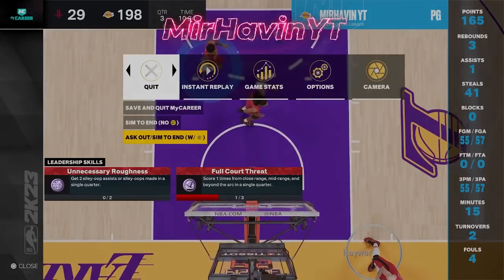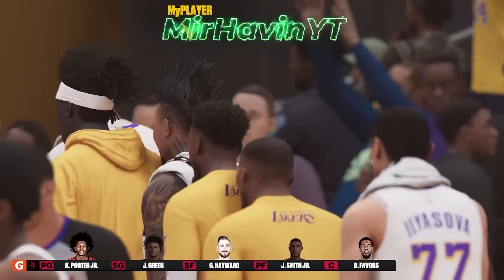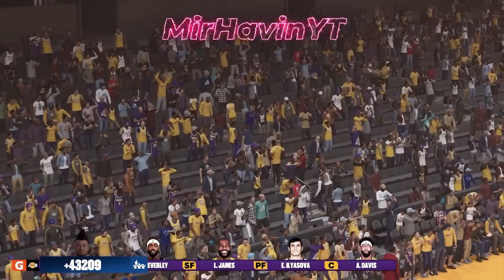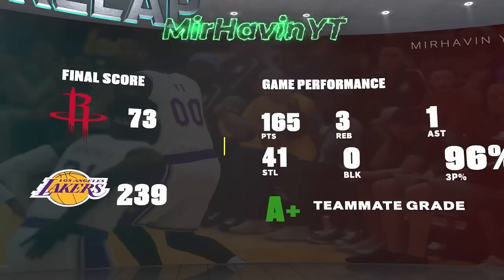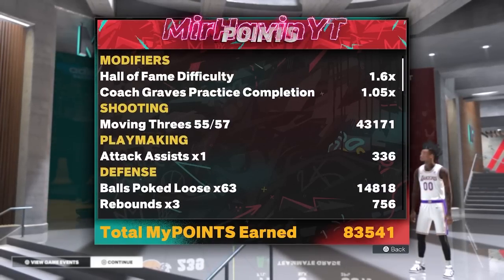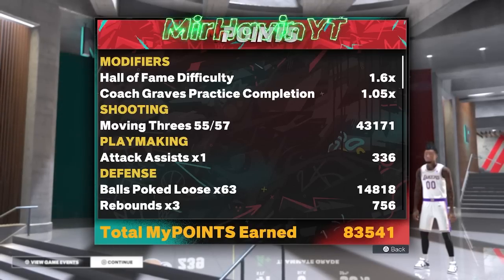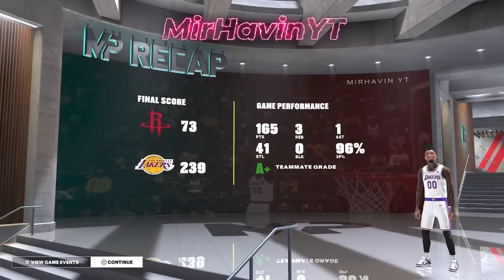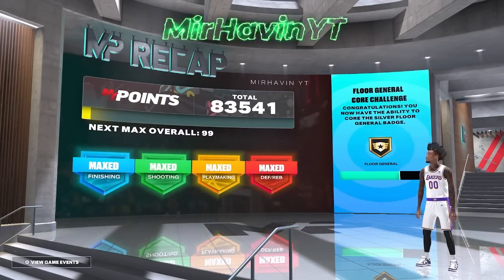I'm gonna sim out of this game real quick and show y'all my progress. I made this build October 3rd, two days ago, at like 2:30 AM. I only grinded it for about 11 hours in total. As you can see, 83k VC — Hall of Fame difficulty. This shows you that my sliders give you Hall of Fame difficulty and it's not patched. I got 83k from that, and 99k is coming soon.